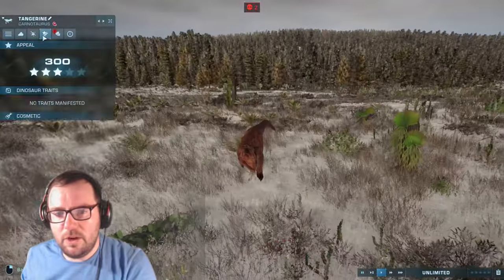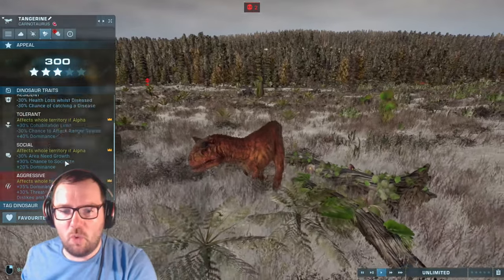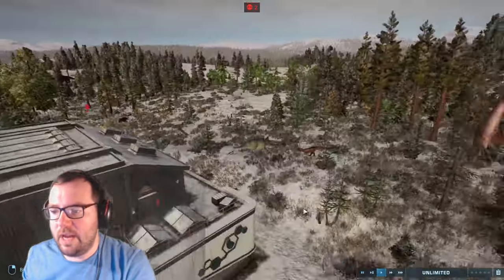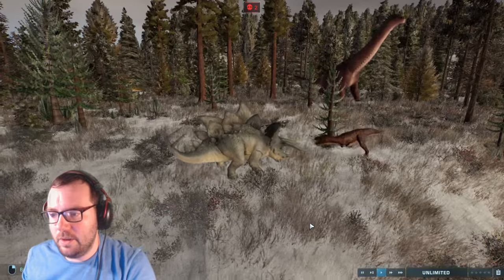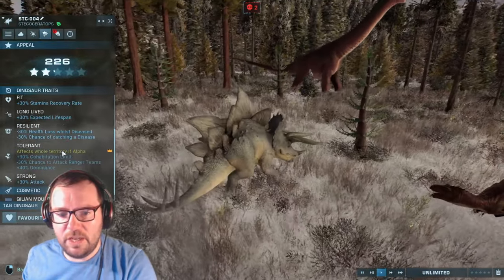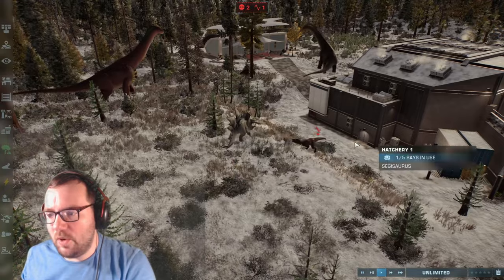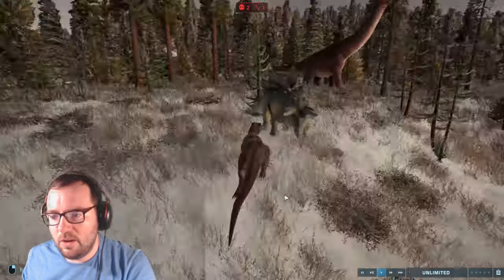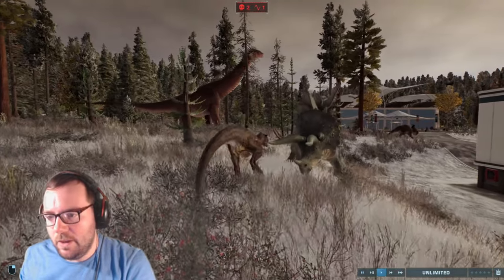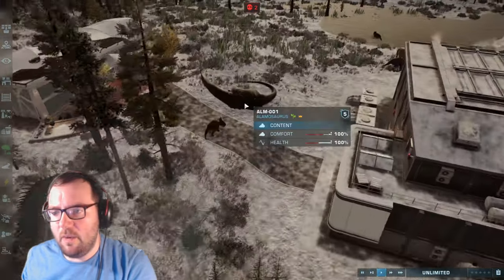We got a Stegoceratops going up against a Megalosaurus. Its traits: Small Appetite, Quenched, Fit, Long-Lived, Resilient, Tolerant, and Strong. The Megalosaurus is at 1% — 100% against 1% and the Megalosaurus didn't even get a single hit in. They might call it off... yep, they're calling it off. That Megalosaurus is at 1%.